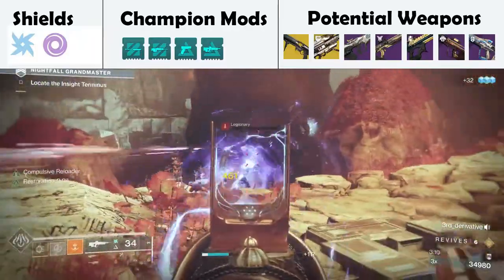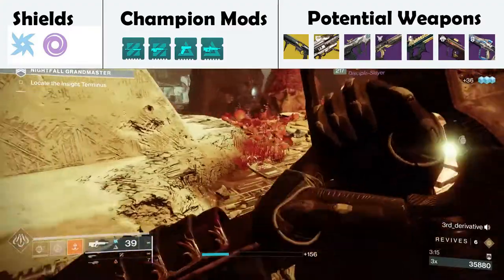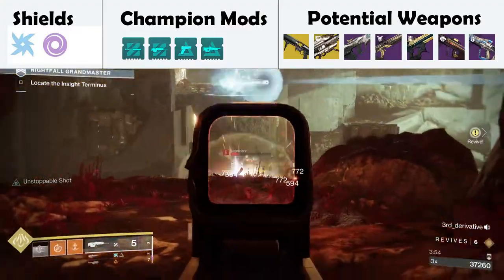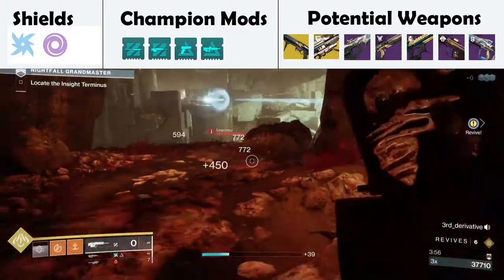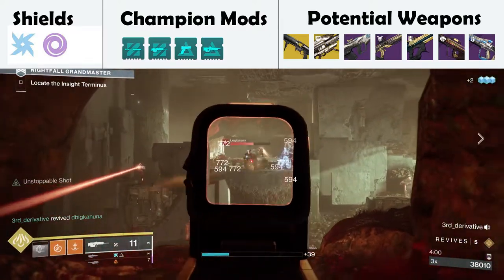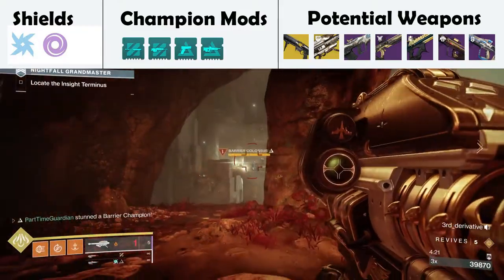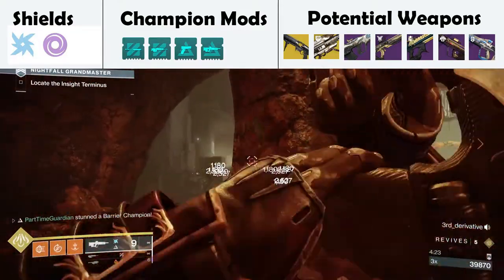You'll now open up into another big open cave. In that cave, you'll want to take out the red bars that are on your side as quickly as possible. Once down, focus on the snipers and the guys who are throwing grenades from the other side. Use cover where appropriate because you'll also have to worry about the barrier. Once these are done, take out the barrier as a fireteam, and at that point you'll be through to the next area.